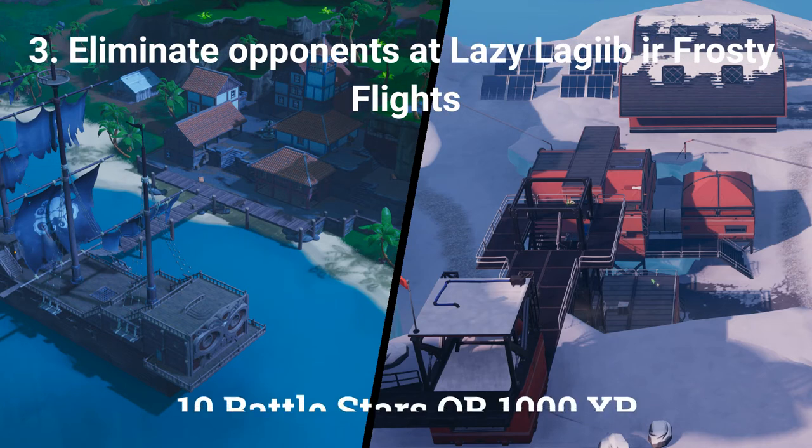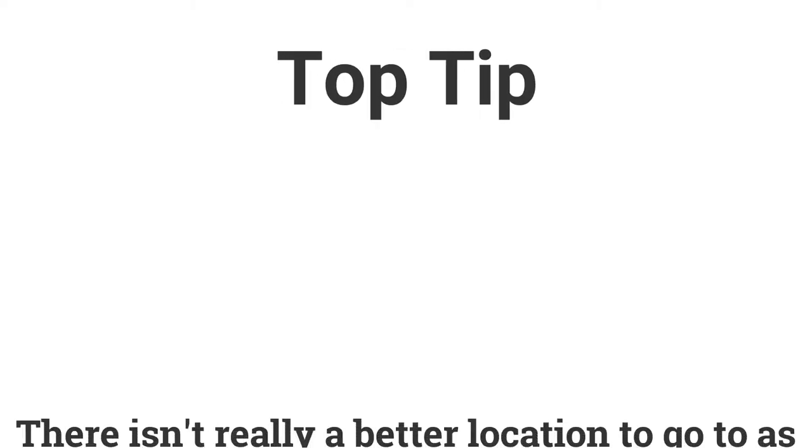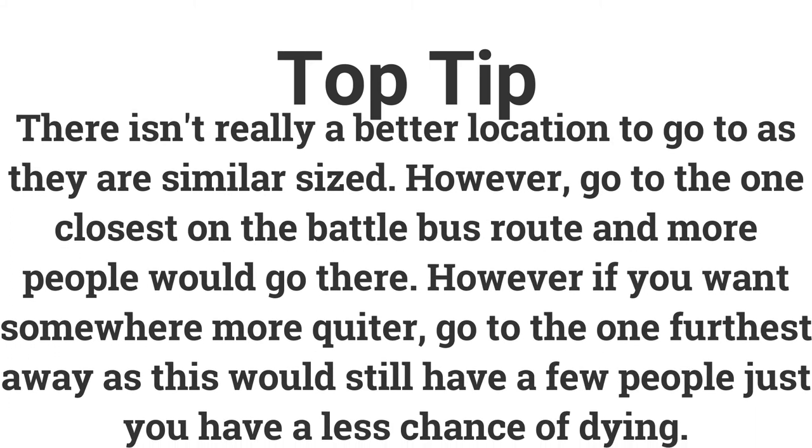The third challenge is eliminate 3 opponents at Lazy Lagoon or Frosty Flights, earning 10 battle stars or 1000 XP. These locations are similar in size, so there isn't really a best one. Do this in solo mode as you can more easily get kills. The best location to choose is whichever one is closest on the battle bus route, as more players will drop there. If you want fewer opponents, go to whichever one the bus passes over last.